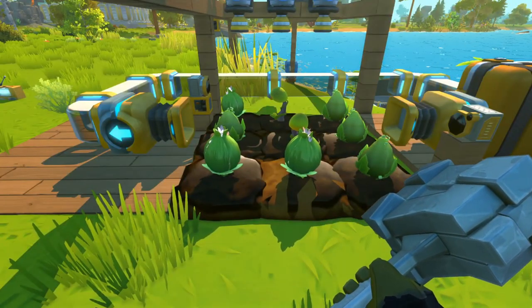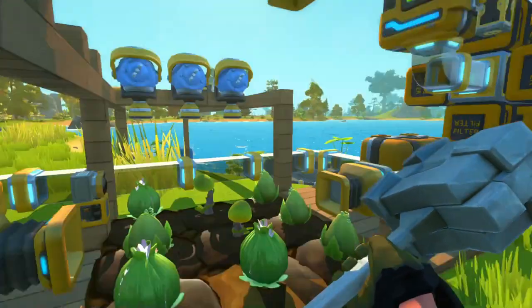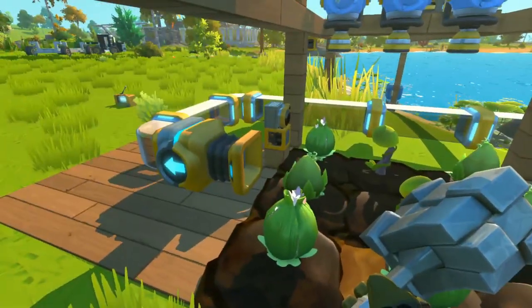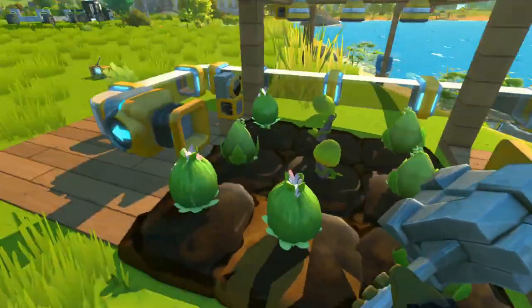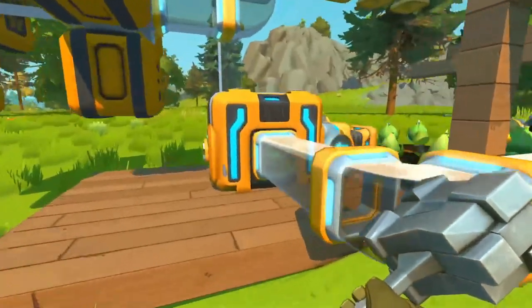Similar thing with the harvesting — we've got two vacuum pumps. I've set it up like this so that I can have the planting stuff above, so my harvesting is at the side. I've got a vacuum pump this side and a vacuum pump this side, and these will harvest the crops and the crops will go into this chest here.